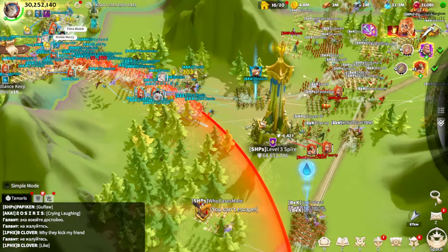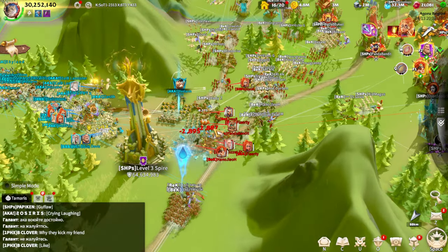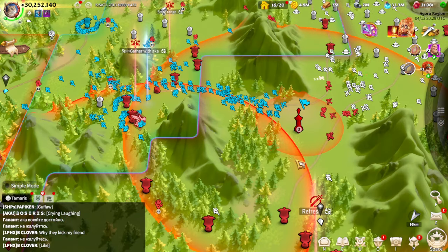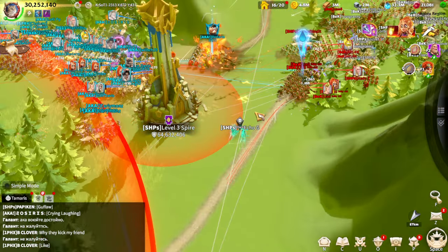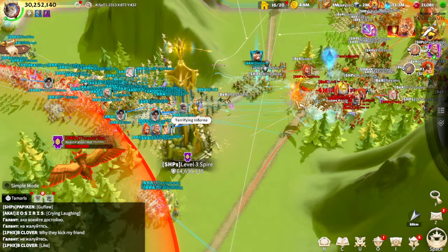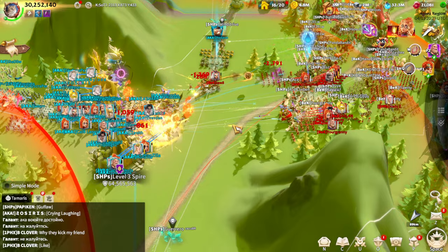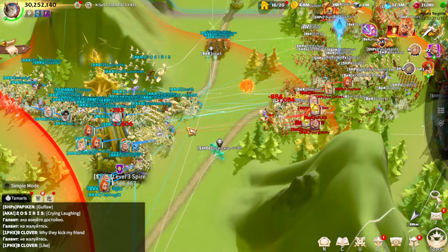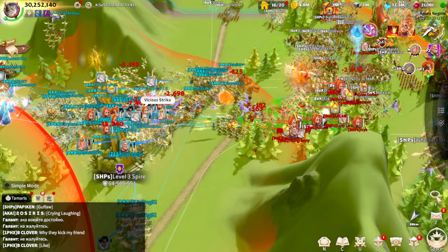I'm recording this video at a perfect moment — AKA's tier 5 players are pushing back the level 3 spire. This is the spire's range: whoever is within this red circle is taking a huge amount of damage. We're going to watch until my legions get near the battlefield to see how hard it is to push the level 3 pass. AKA is pushing pretty well but taking a huge amount of damage.